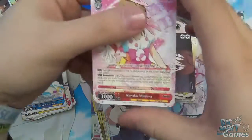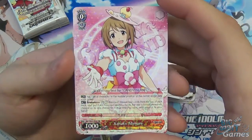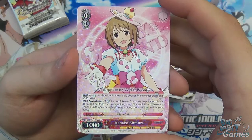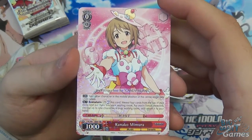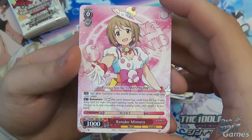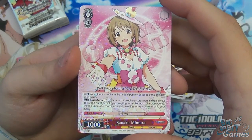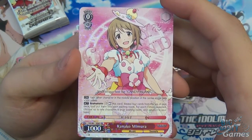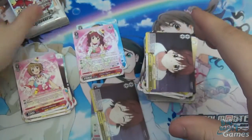Back to the double R — Kaneko Mimura, level 0, cost 0, 1000 power. Your other character in the middle position of the centre stage gets plus 500 power. And Brainstorm: pay one and rest, reveal top four, for each climax revealed, choose one character in your waiting room and return it to your hand. So it just salvages — Brainstorm for salvaging. Cool.